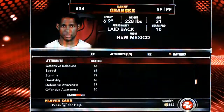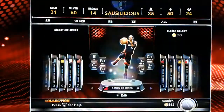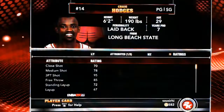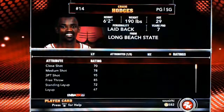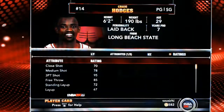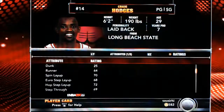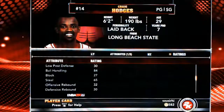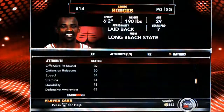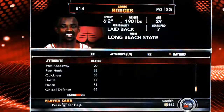Danny Granger's stamina, durability, strength, offensive awareness 80 — that's looking good. Craig Hodges — like I said, three-point king: 95 three-point shot, that's very nice. Medium shot 78. Ball security 82 — not bad at all. Speed 84 — that's good, I like that. Quickness 83.